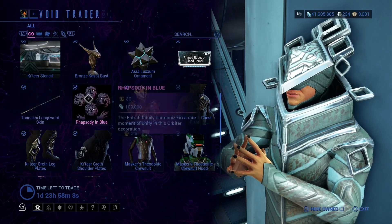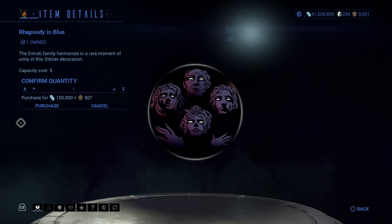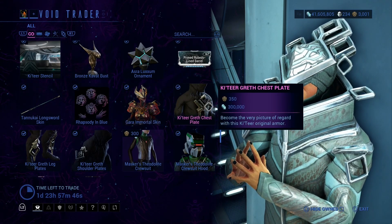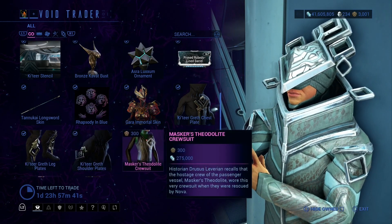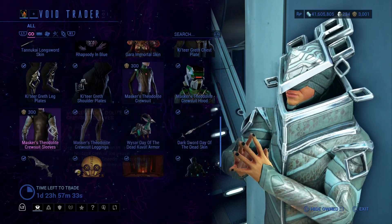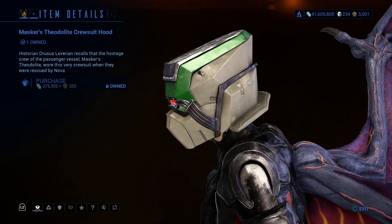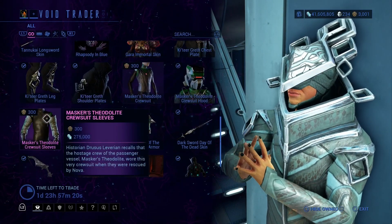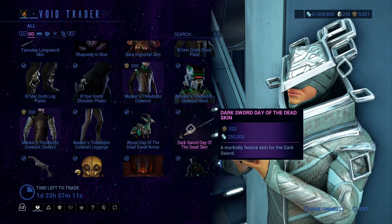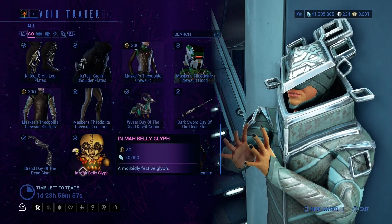And then we have this long sword skin — this is basically a Queen reference, in case you're curious. Gara Immortal Skin, Katera chest plate, Katera Leg Plates, Katera Shoulder Plates, Mask Crew hood for your operator — and presumably Drifter, but don't call me on that. And then these are the sleeves, the legs, Day of the Dead Kavat Armor, Day of the Dead Skin, Thord Skin, Day of the Dead Dread Skin.